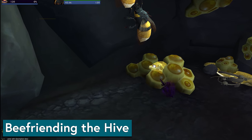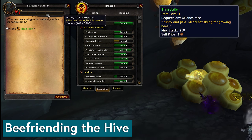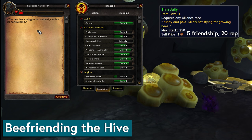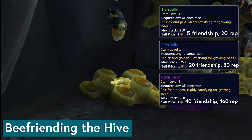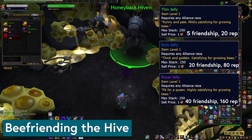Now you've got two different bee-related bars to fill. The goo bee has its own friendship meter, and there's also the Honeyback Hive rep. Those are separate, but you tend to get both together so it doesn't matter that much. Your only source of friendship is jelly. Each thin jelly gives 5 friendship and 20 rep, so you'll need 700 thin jelly per friendship level. There are three tiers of friendship, so you'll need a total of 2,100 jelly to cap both your friendship and your rep. You can also find rare rich jelly and epic royal jelly, worth 4 and 8 thin jellies each respectively. You can trade your jellies at the hive for better ones, but the rep turn-in math checks out dead even — trade them if you need better ones for the vendor or just want to click less, otherwise don't worry about it.